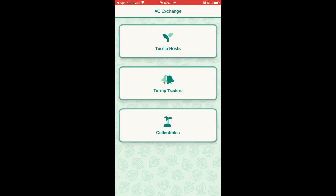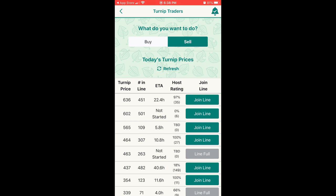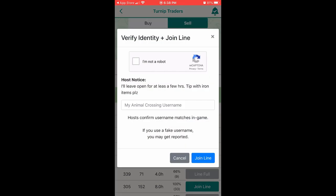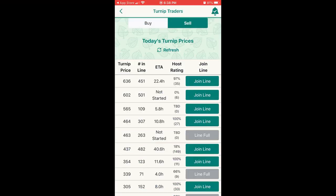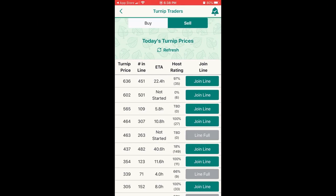Any other Animal Crossing fans can use this app to see your prices. The next option is called Turnip Traders and its main purpose is for you to select which turnip hosts you are most interested in and can join the waiting line to sell your turnips. When selecting to join the line you'll have to proceed through a captcha screen and then you'll put in your Animal Crossing New Horizons username and then you can select join line. One note I want to make here is the bell icon in the top right hand corner. If you select this bell it'll provide an opportunity for you to allow notifications from this app, and it'll notify you most importantly of when it's getting close to the time for you to sell your turnips.